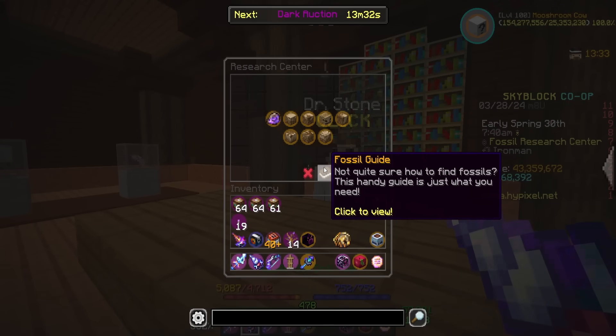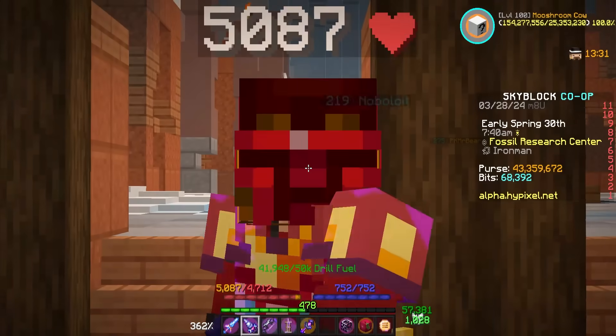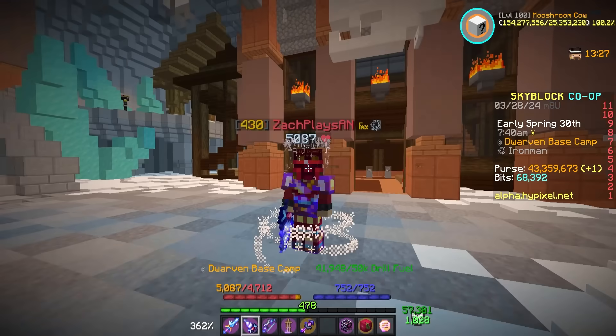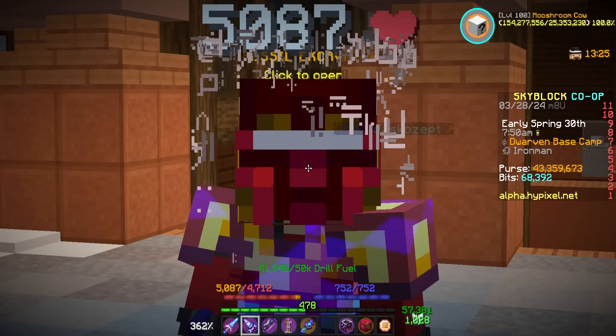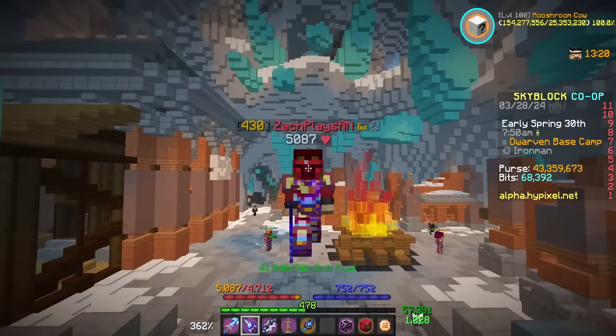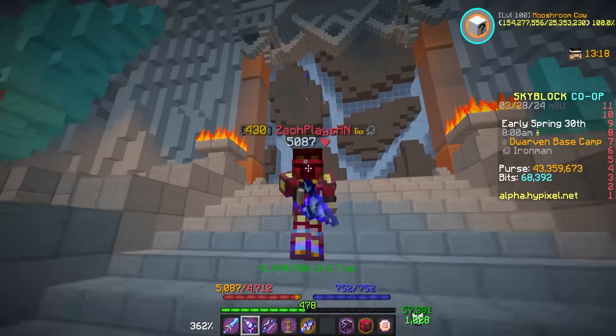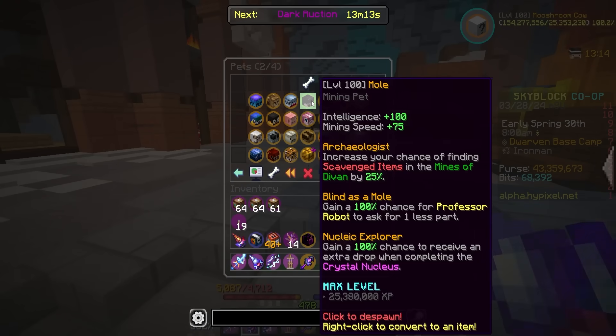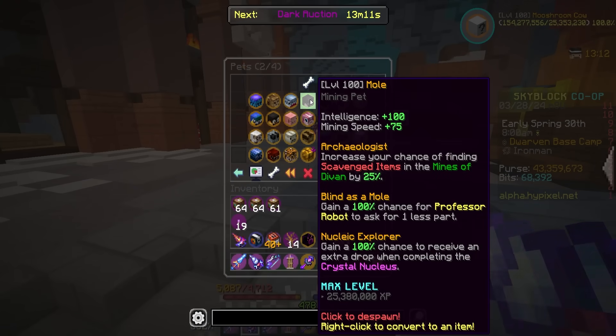I thought it would be a little more expensive, but we have a lot of pet perks to talk about — seven brand new pets, all with their own situational uses. Some of them are better than others. I'd say probably the best pet in the entire update is the mole pet. This thing is so Iron Man friendly. I love it, or anyone who loves doing nucleus runs. At level 100 you get 100 intelligence and 75 mining speed.